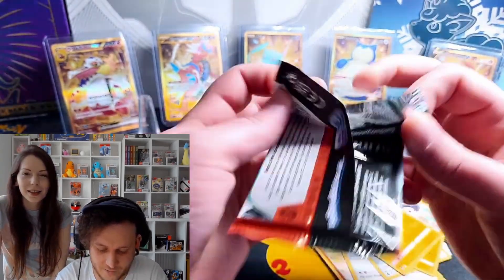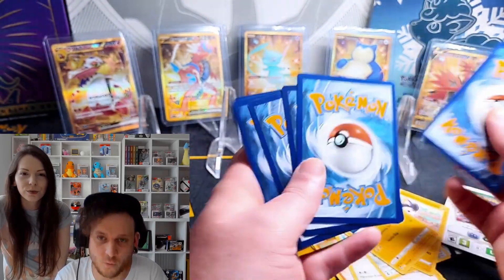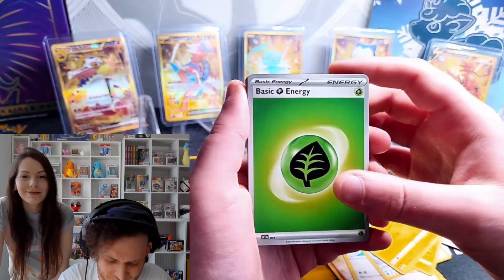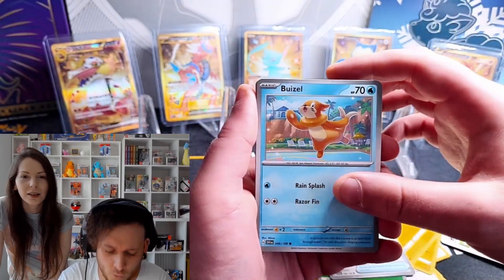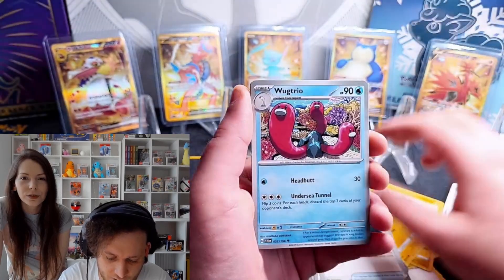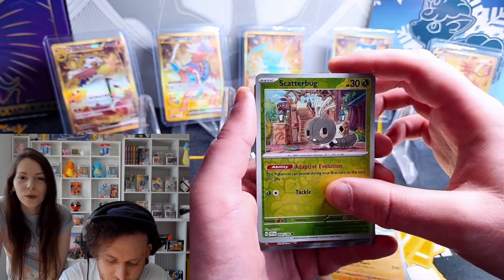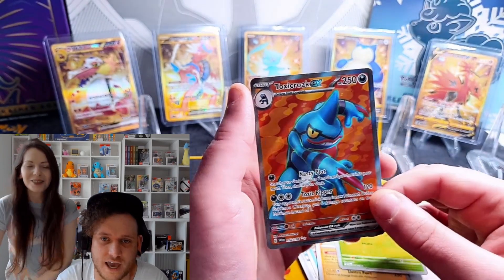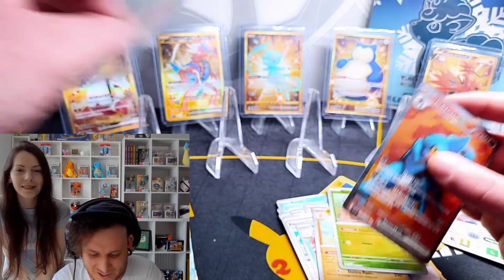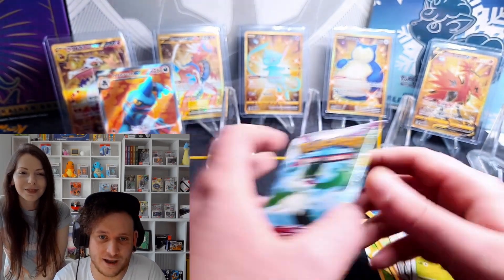Now we're going into Scarlet & Violet — we want that Miriam card! One, two, three — one card trick, that was very close. We're going Potion, Weavile, Energy Retrieval, Star Raptor, Electric Generator, Wugtrio, and into the reverse holo — we've got Scatterbug! Full Art Toxicroak ex there, guys — two hits from two packs!